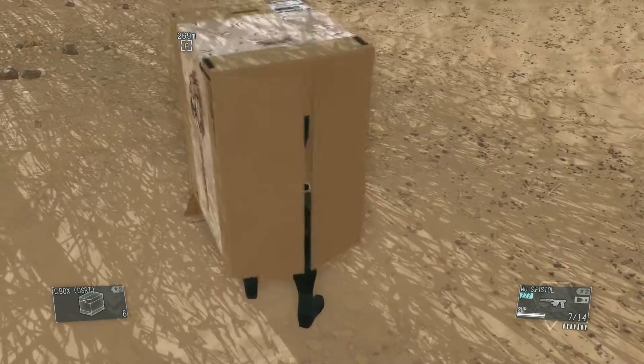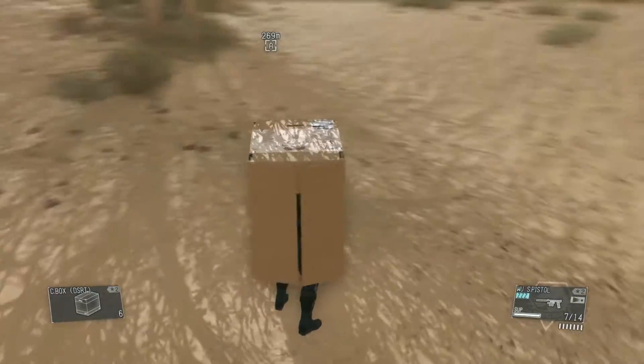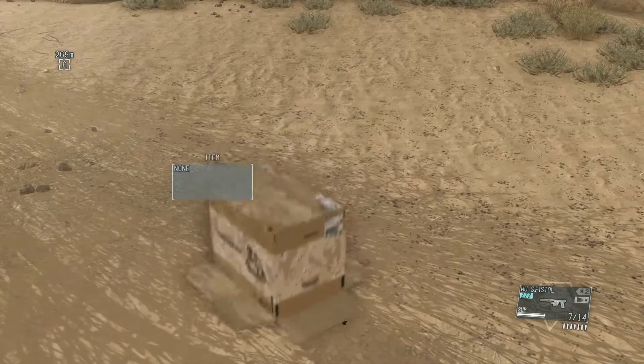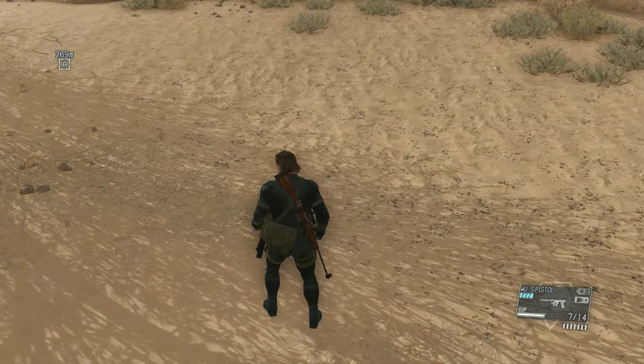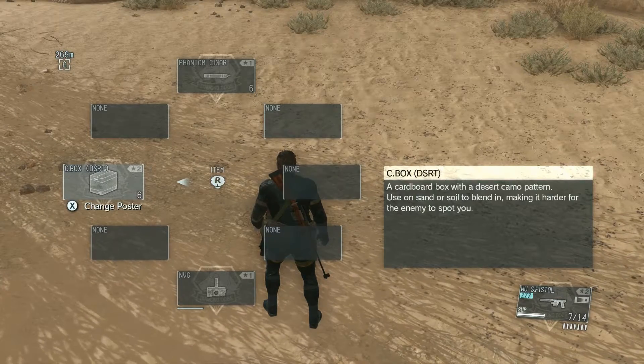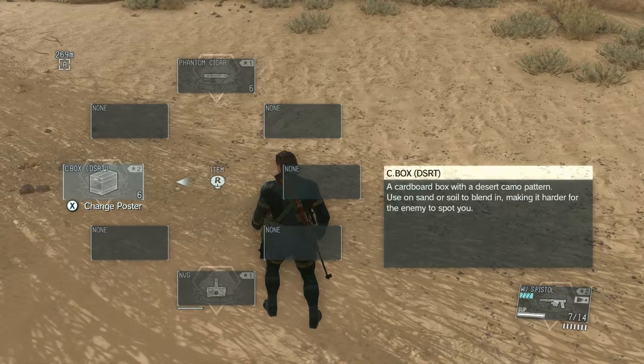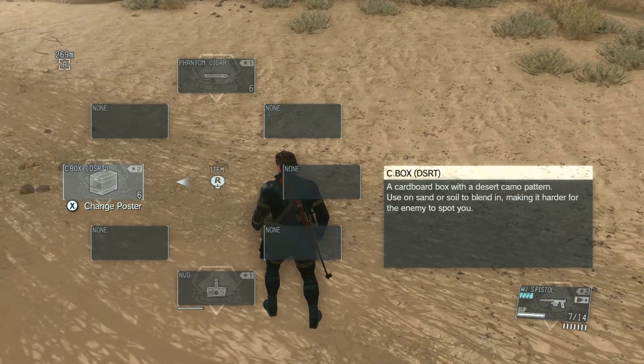You can stand up in a box, but let's start at the beginning. Boxes are items — come into the item menu and you can just select it.